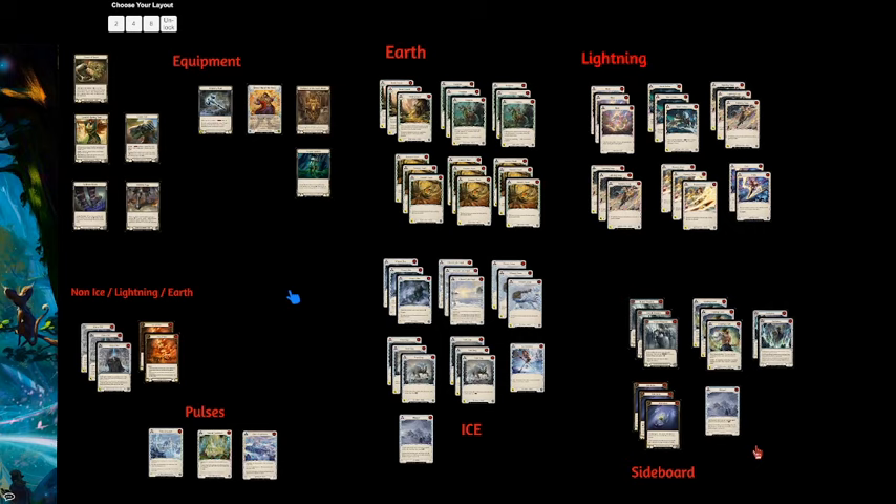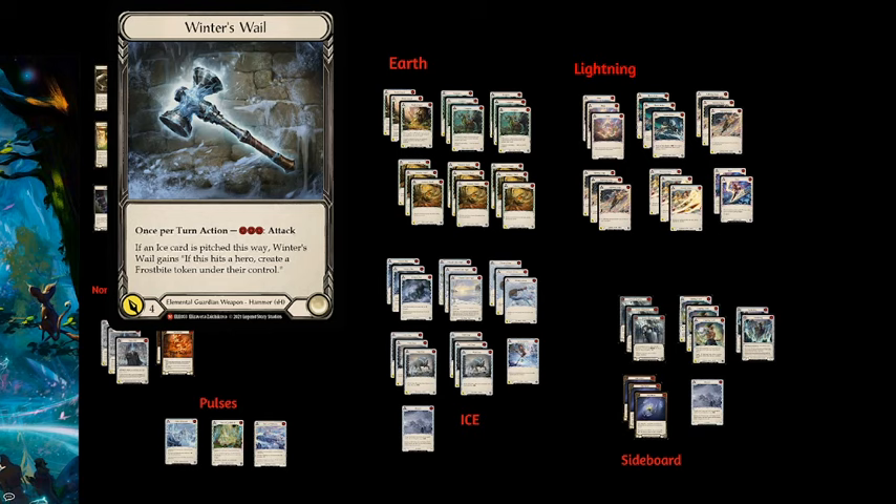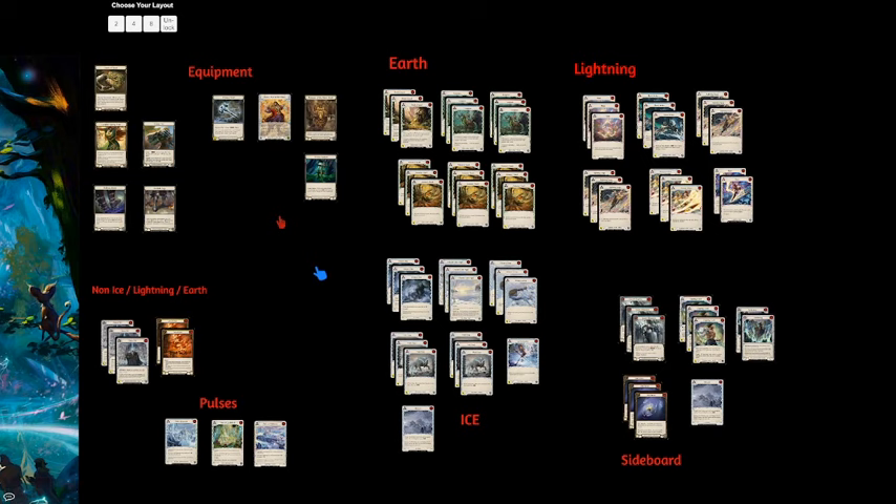There's a common play pattern with this deck — your hero is encouraging you to play three-cost attacks, so you want a ton of blues. The common play pattern is: pitch a blue Lightning card, play an Earth card, follow that up with a blue Ice card pitch, and attack with a hammer. This is your bread-and-butter turn you want to take every turn. Winter's Whale here comes in for four damage and if you pitch an Ice card, it creates an on-hit frostbite token — making the next thing your opponent does cost one more.